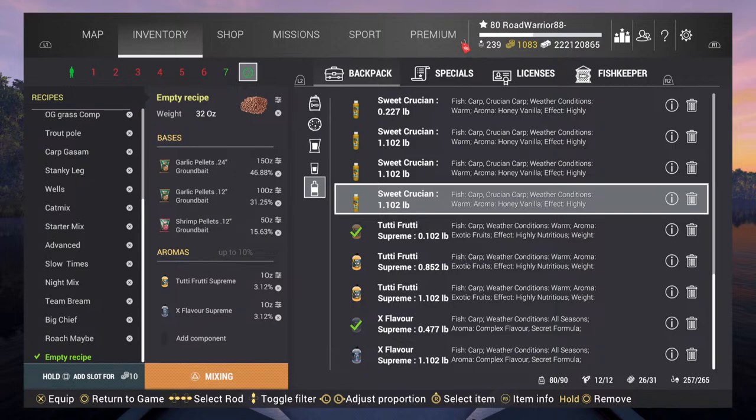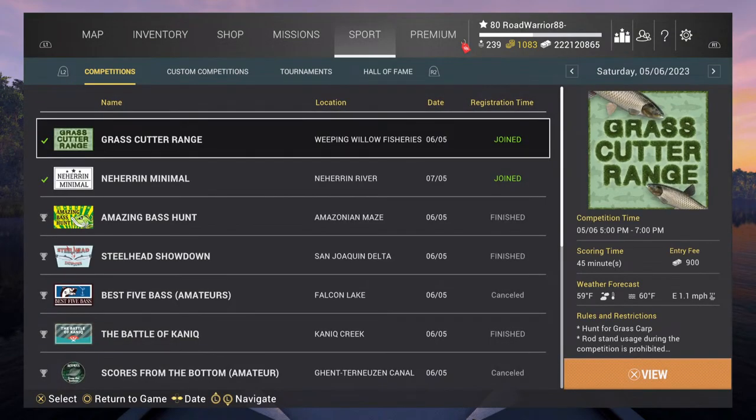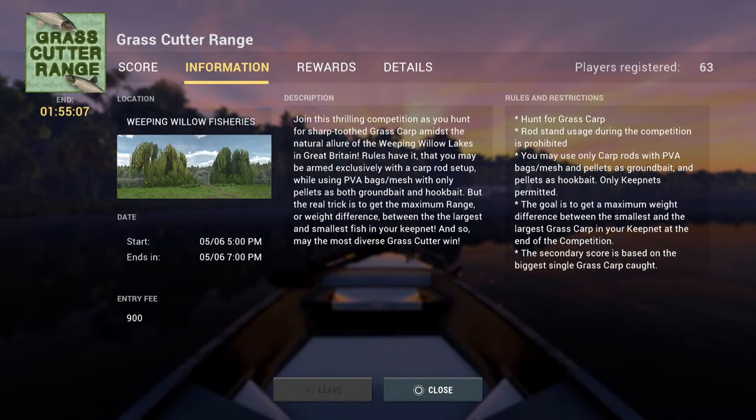Alright guys, Road Warrior back here. This is one confusing comp I've yet to play in, but I've kind of figured out how to go through it. I was going to practice it with my buddy, unfortunately I joined too early. The goal is the maximum weight difference — a gap tournament — biggest and smallest grass carp. You've got 45 minutes, no rod stands, one carp rod, and you have to use PVA bags, mesh, and pellets as ground bait and hook bait.